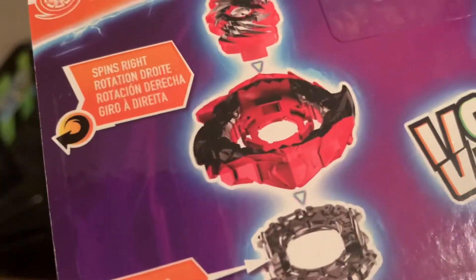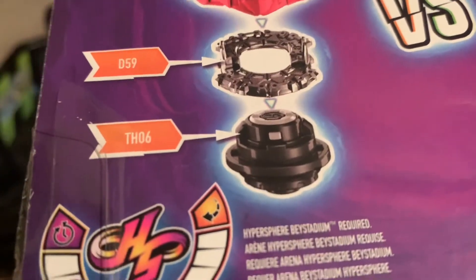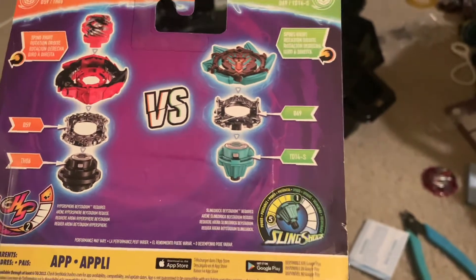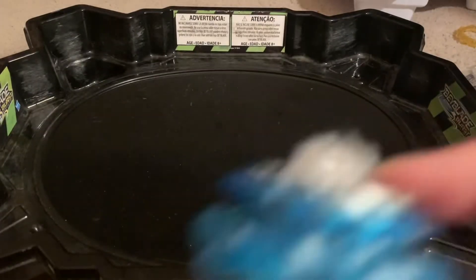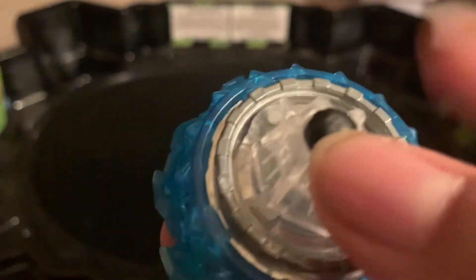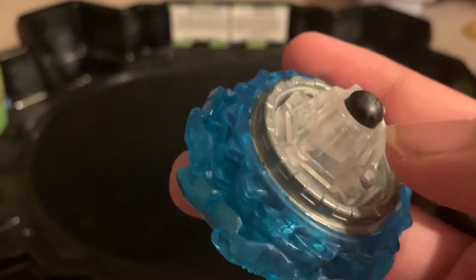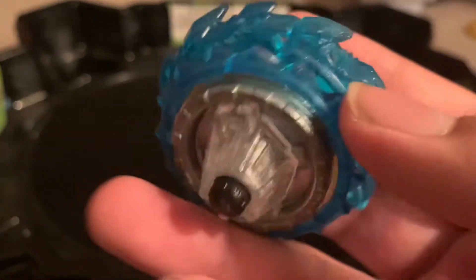Looking at the back, we got the Devilose chip which spins right, the Eclipse from Eclipse Genesis, a Dash, and Rise. Got the stats for that. We got Sphinx - right spin, Blitz, and Keeper. Keeper is the Takutomi version of Keep. This top has a Takutomi one. Keep is a round rubber ball, like J-Jupiter back in Metal Fight, but it doesn't do that well in terms of burst.